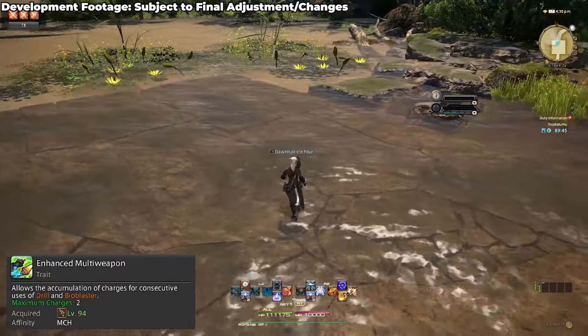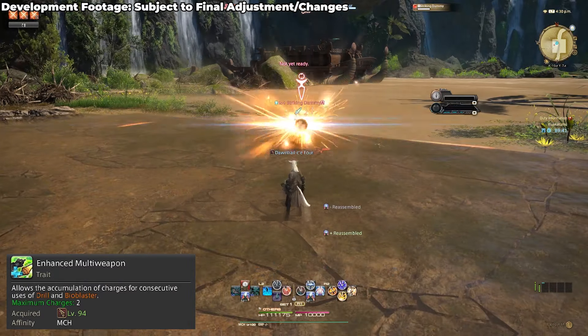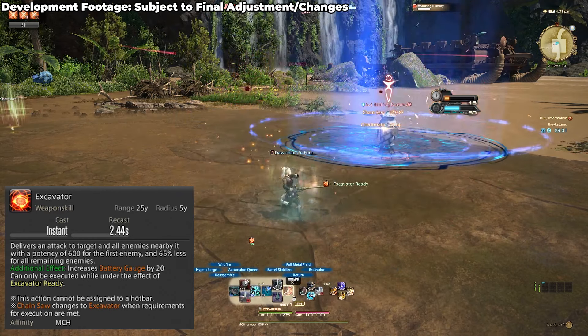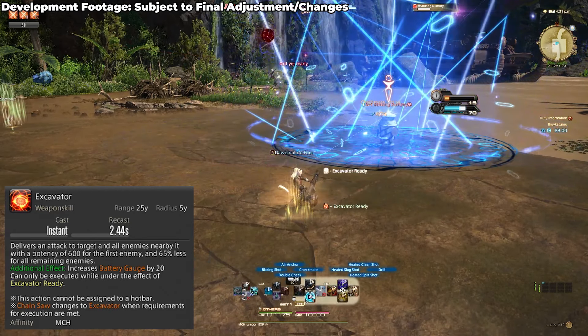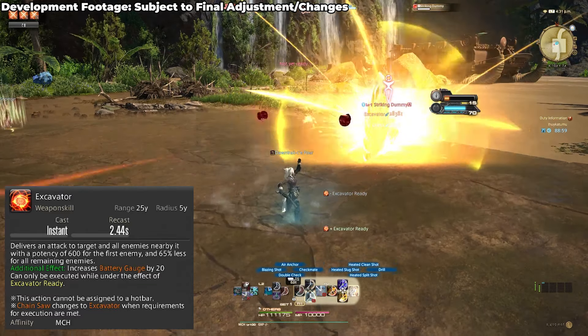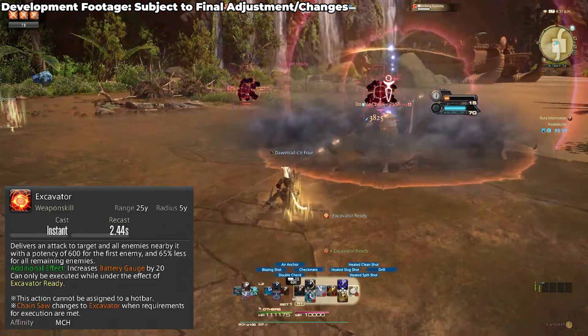Machinist got a bunch of small additions on the whole, starting off with a second charge for the Drill or Bioblaster. Additionally, Chainsaw now has a combo associated with it in the form of Excavator. Excavator is another GCD and after using Chainsaw you have 30 seconds to spend this additional tool. It has the same potency as Chainsaw and the rest of your tool arsenal as well.